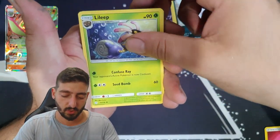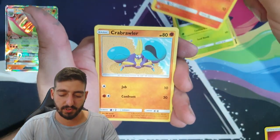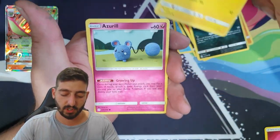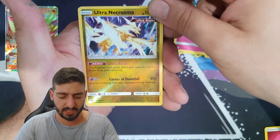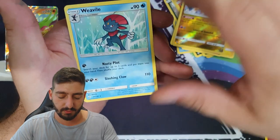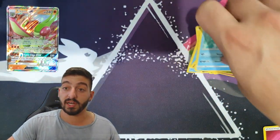We've got the Fairy Energy — which is the last set we're getting Fairy Energy, as they won't be in the Sword and Shield release. Not sure if they'll bring it back in future sets. And we've got a very nice reverse holo Ultra Necrozma followed by a Weavile regular rare.